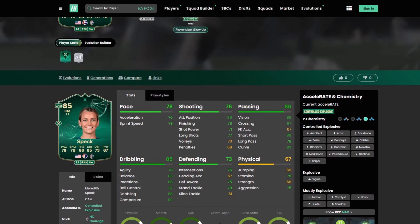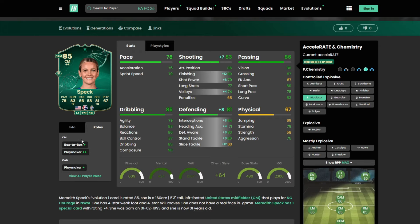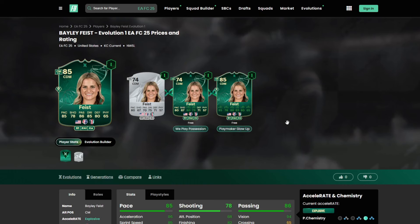Like is another fantastic option from the NWSL with really good links and great stats all around. You can play her as a box-to-box or as a holding midfielder because of how versatile the card looks. Box Box Plus, Playmaker Plus Plus as a CM, and Playmaker Plus as a CM. Play styles: Golden Decisive Pass and Tiki Taka.